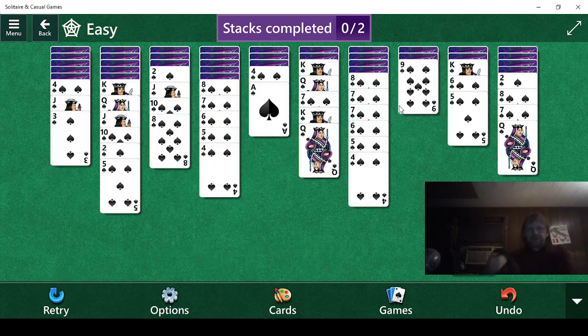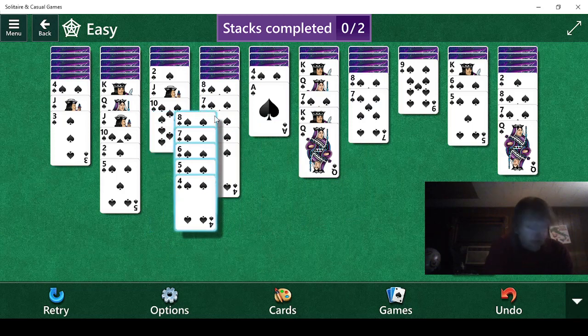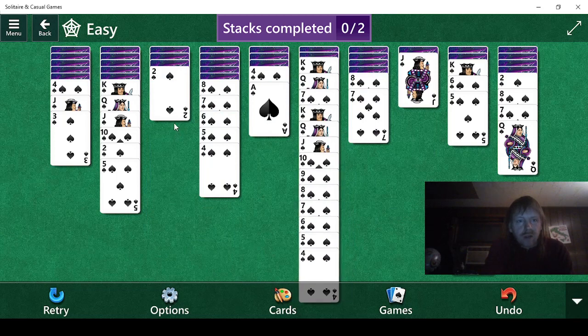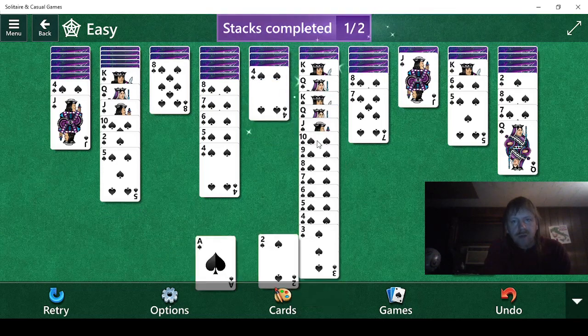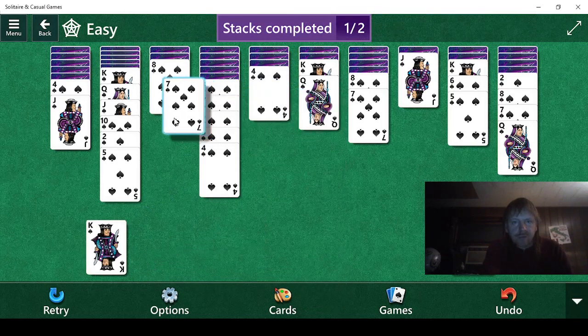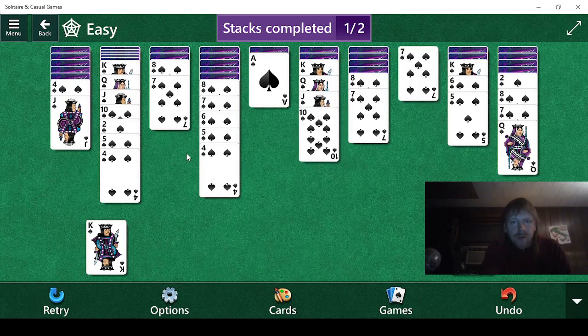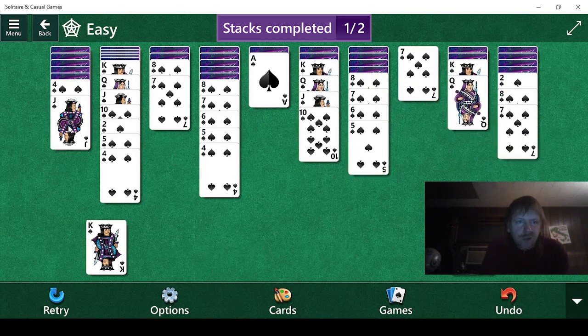Now we have options. We kind of have options. I think the option that we want to do is this, and then this, and then this. 3, 2, and Ace. There we go. Now we have other options. 10. Oh okay, that at least was 7. I wonder how helpful that is. King, Queen, Jack.